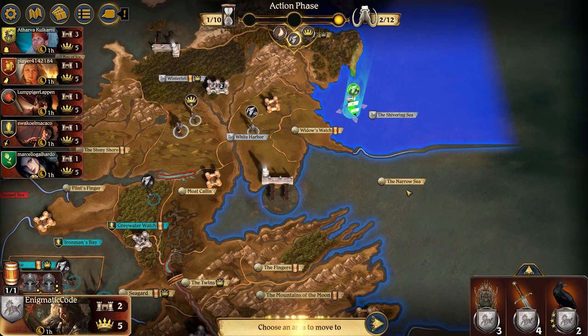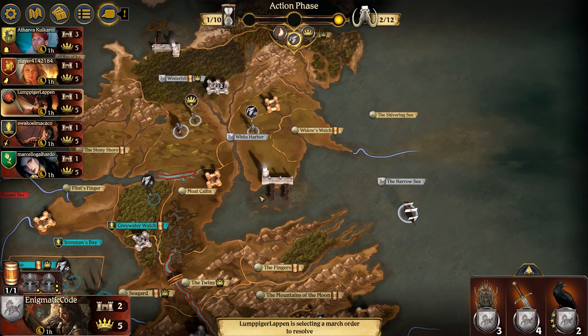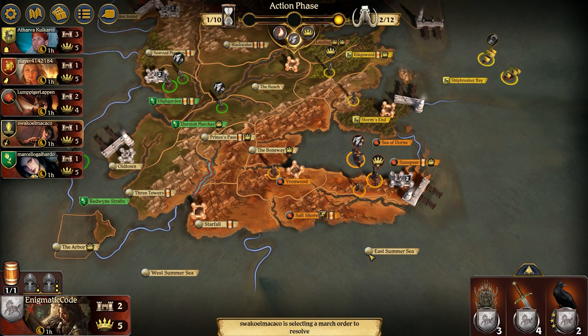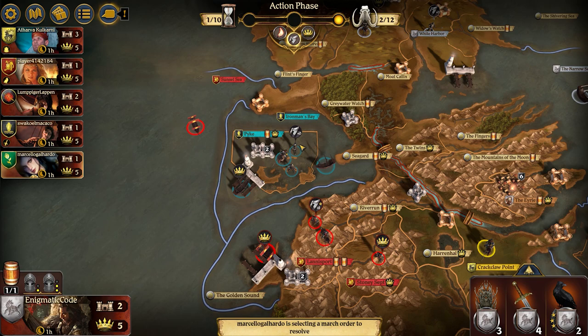I'm going to go ahead and move into the Shivering Sea first because Baratheon's already committed their ships out, and this allows me a chance to see if Greyjoys are going for Moat Kaelin. Martell just moving from the Salt Shore into Yornwood, kind of getting that core area established for them. Nice opening here for Martell. Greyjoy moving away from Greywater Watch back into Pyke.